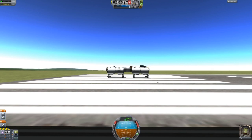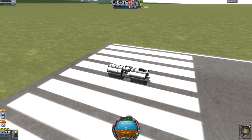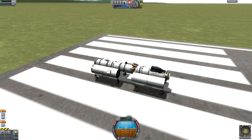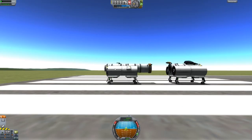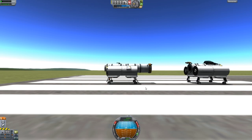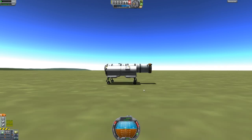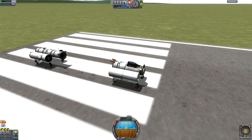Okay, so here we are. The first thing I want to do is hit the brakes — actually, I'm going to turn the brakes off. I'm going to zoom in here and decouple, which will separate us. I'm going to quickly switch back over to the other vehicle and hit the brakes on it so it doesn't move, then switch back to this vehicle.